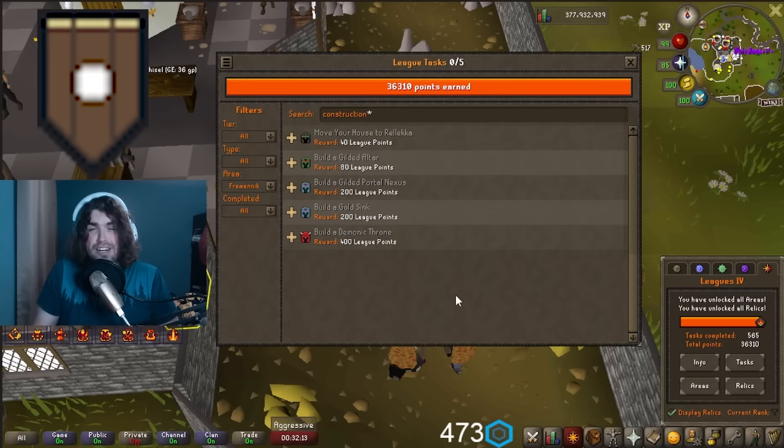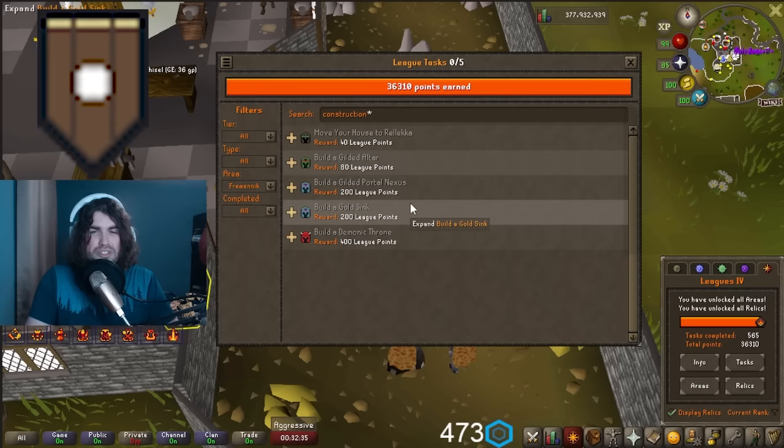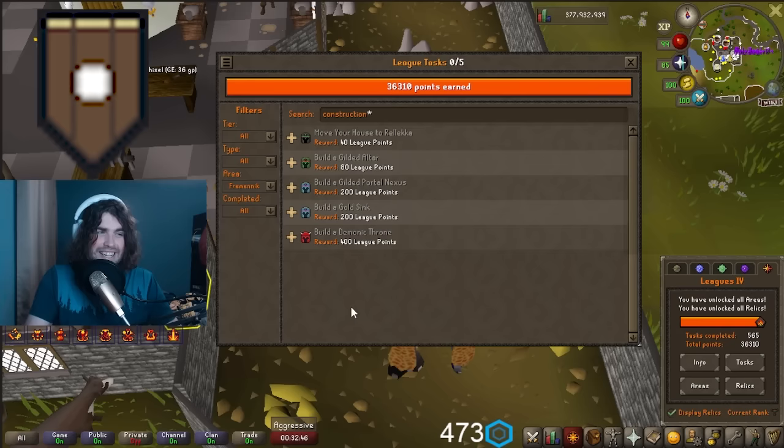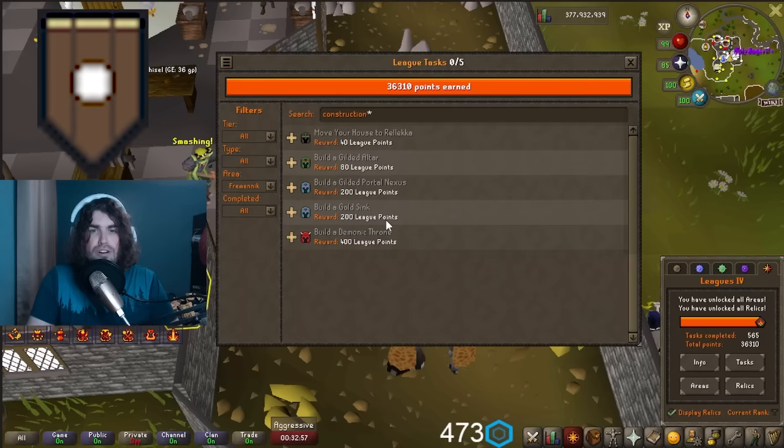Fremennik is the king of construction tasks, especially with Fire Sale where you can just buy materials. Even without it, there's a lot of points available: building a Gilded Altar, a Portal Nexus, a Golden Sink, and a Demonic Throne (costs about 25 million) are all tasks. Collectively that's over 900 points. If you're on the Fremennik route, really look into Fire Sale — you could probably knock out 1,000 of these points in an hour or two.